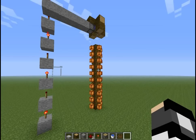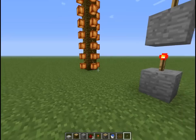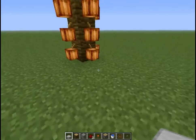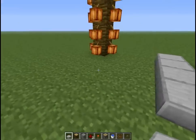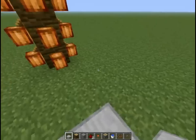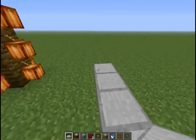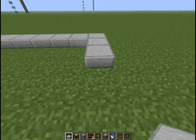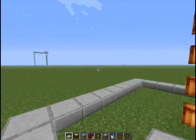All right guys, so now all the cocoa beans have grown, and I did forget to mention you will need one button here. Now it is time to use those slabs I told you about — basically count out three from here and put your blocks like this around the perimeter. That way the water will not leak out and destroy everything you have built. Just make a square on the outside, again making it three away from the jungle wood block at all times.